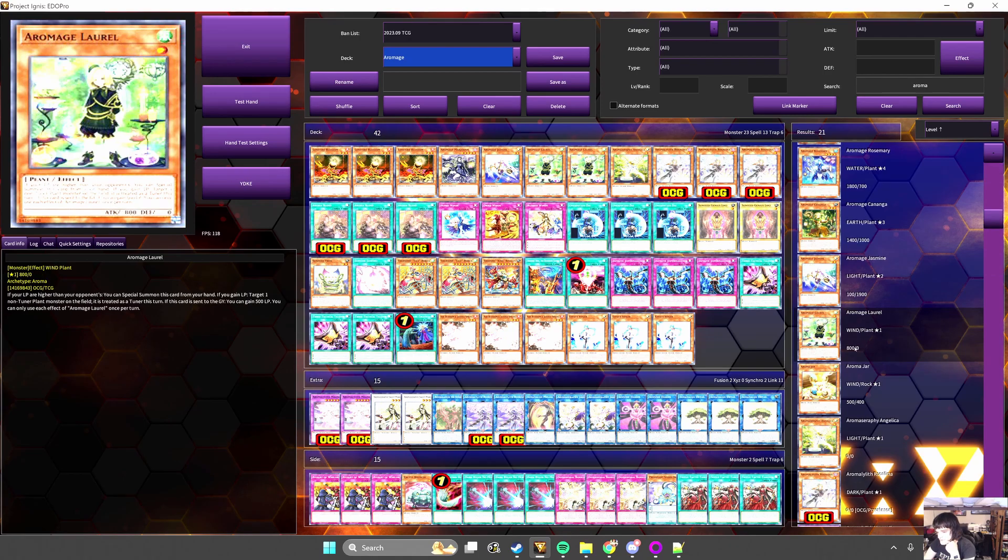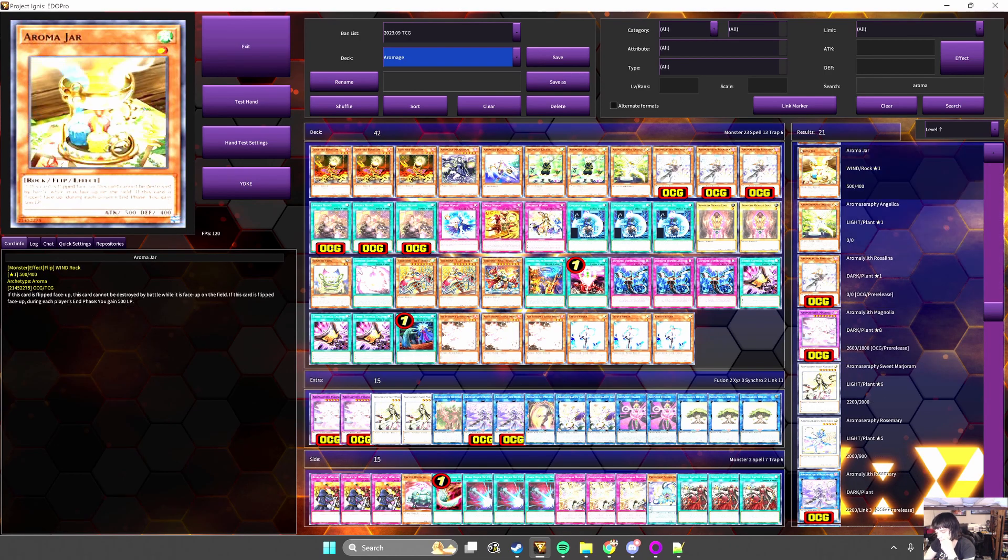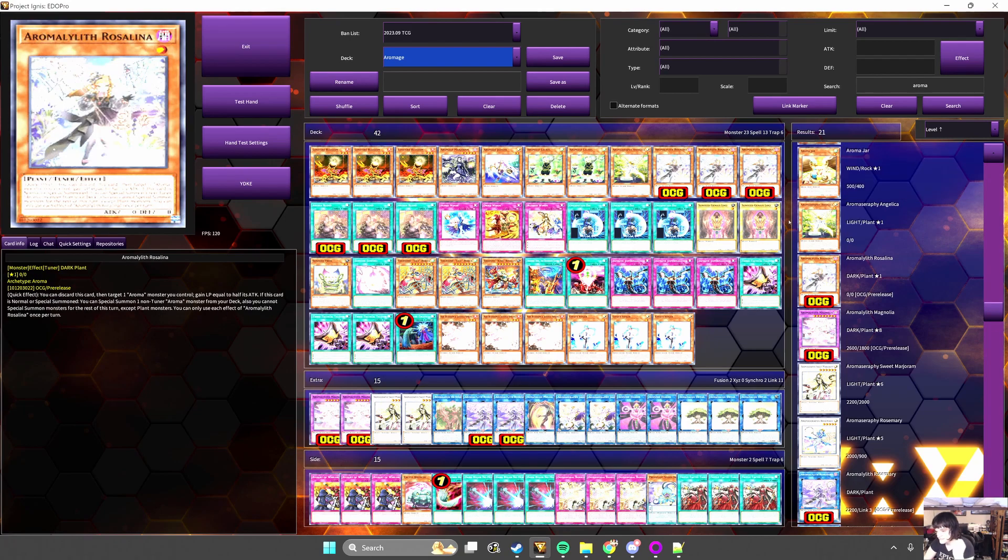So we've got five new cards: two starters, an extra deck extender, an extra deck removal, and a trap that's probably not going to see play.